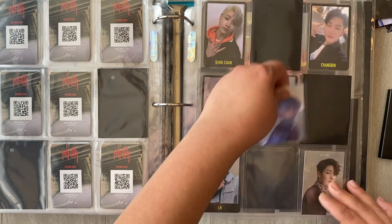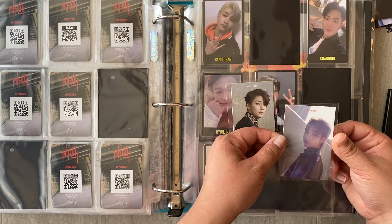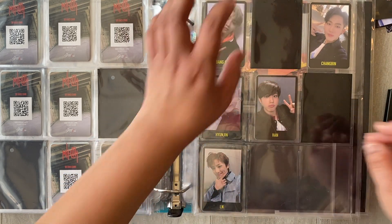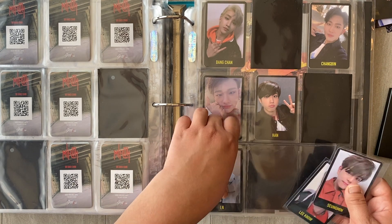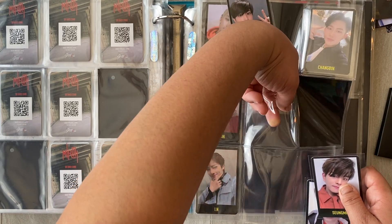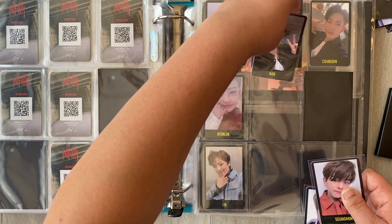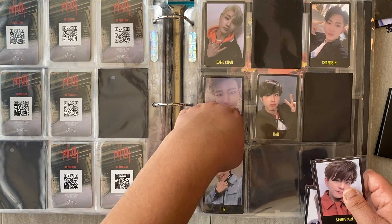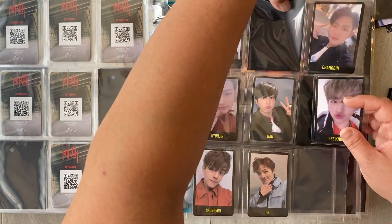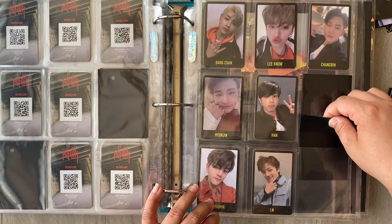So these are going to have to move. My Miro pre-order photocards are just kind of homeless — they don't have a page alone because I only have two. So I'm going to find another kind of empty-ish page to put that on. He's gonna move here, and Changbin will go here, and we'll take these and put them here.